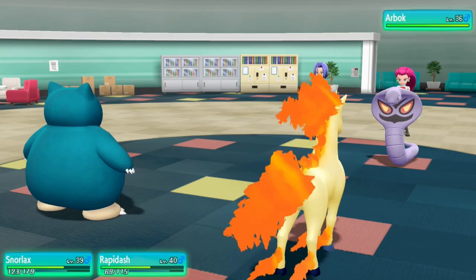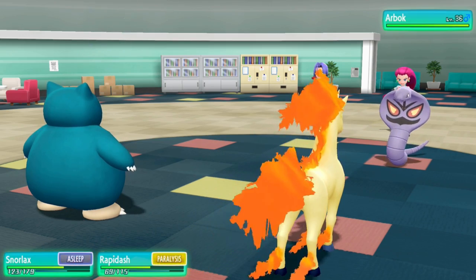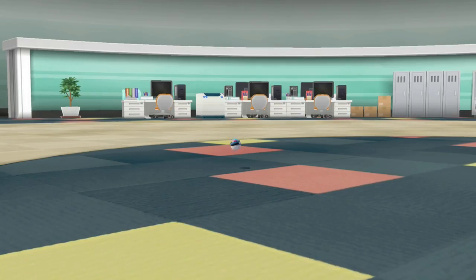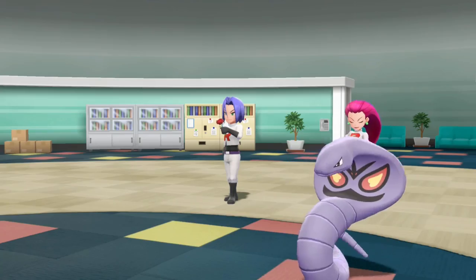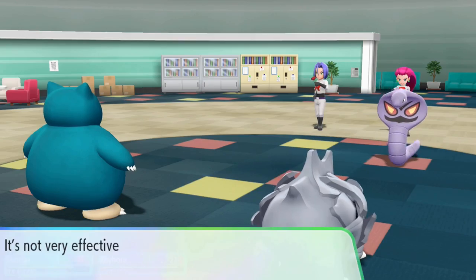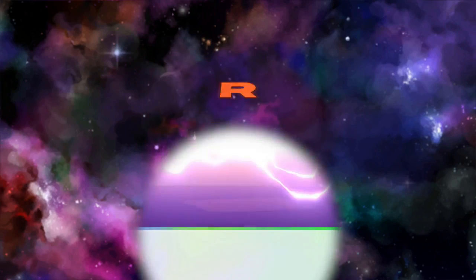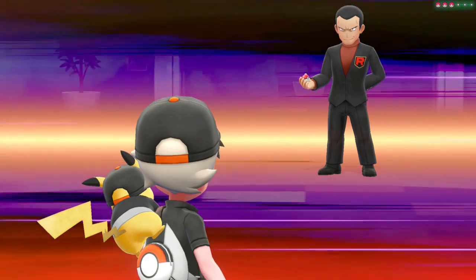Arbok tries to hit us with Glare to paralyze Rapidash. Snorlax finally pulls off a Rest to shake off paralysis. I hard switch Rapidash out and send in Rhyhorn. We take a Rock Slide which doesn't do too much damage, and a Headbutt takes down Arbok. That means we're into the last fight at Silph Co against Giovanni.